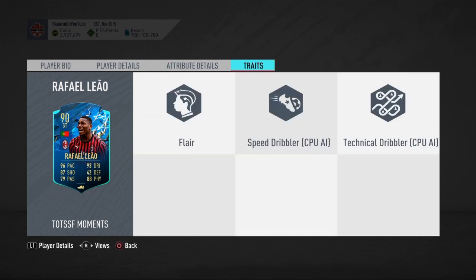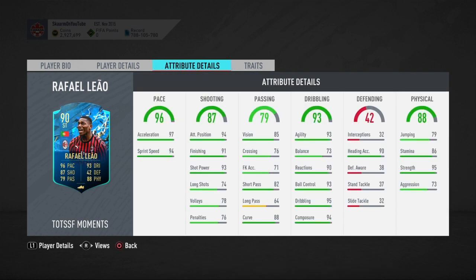When you look into traits he doesn't have anything special going on there. Looking at the in-game stats, the pace does look very very good, and the shooting also looks very good, but the long shots and volleys are pretty low. For passing, he has a decent passing but nothing too special — realistically only 85 vision, 82 short passing, very bad long passing.